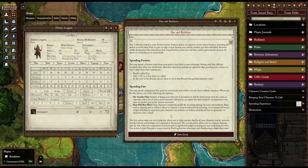Fate is your ability to avoid death and survive in the most unlikely situations, whereas Fortune is more about how lucky you are. Fate can be used in two specific ways to avoid death.